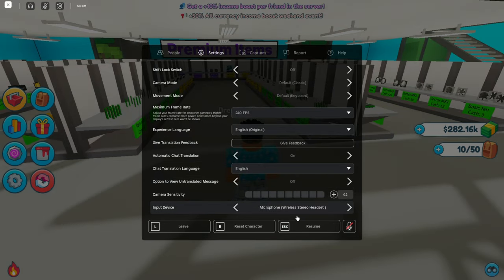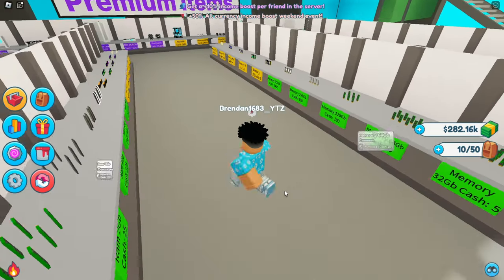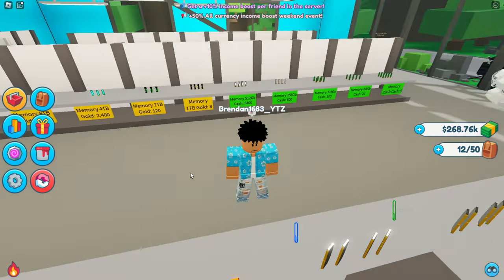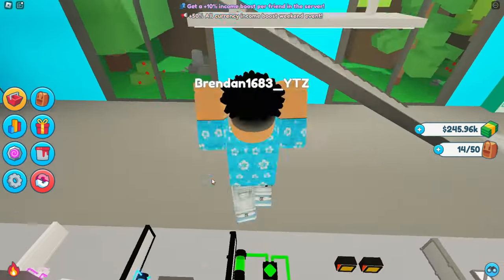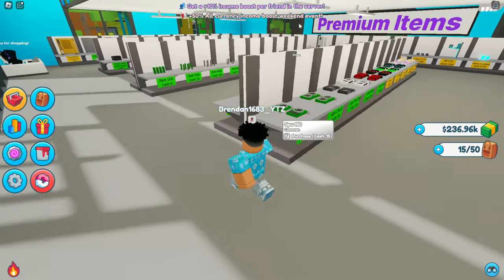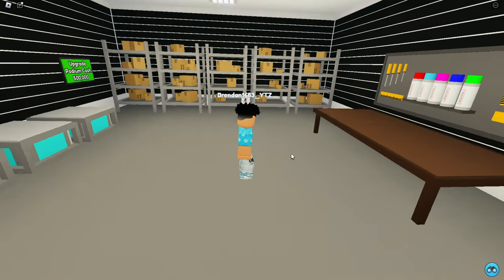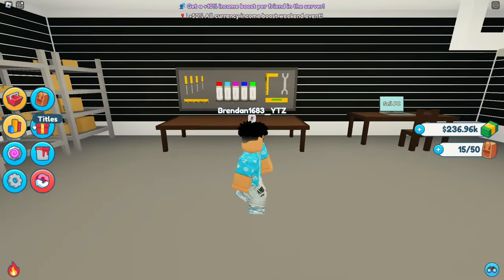Alright, at this game. So first I need to buy one of these — I'm just gonna buy this. If you're new, just buy the cheapest ones. Buy all those, buy everything over here, one of them. I bought that already, so I'll go home because I already bought this stuff. I need a case, I forgot that — so don't be dumb like me.